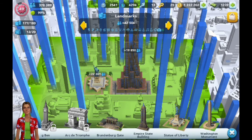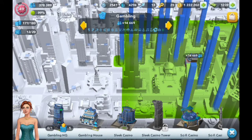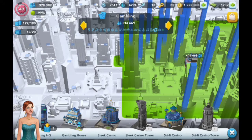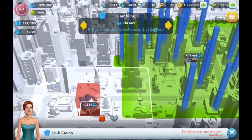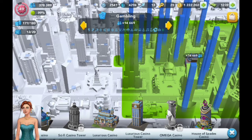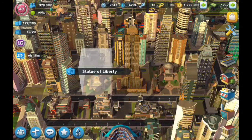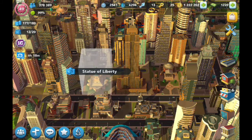If you're going for statistics and want to boost your population, gambling specializations are the best. There's one important statistic SimCity Build It doesn't tell you: it shows the boost area, the boost percentage, the epic points, and the price — but it doesn't show how physically large the specialization actually is. The casinos are very small, whereas something like the Statue of Liberty is very big, so you'll have more space to place more gambling specializations.